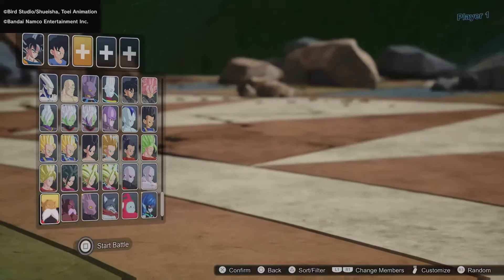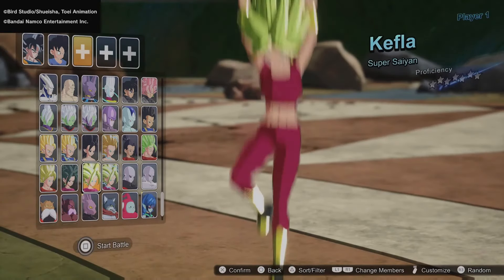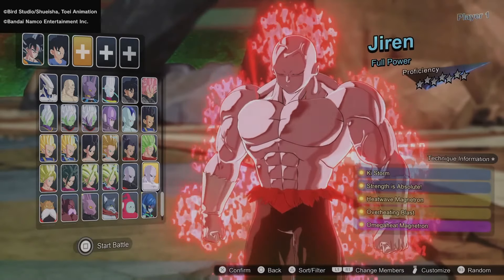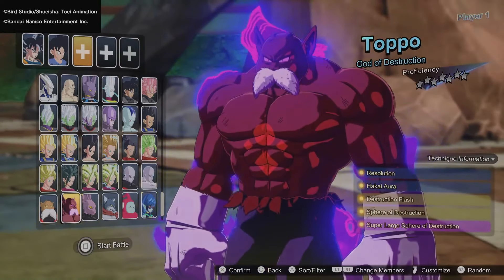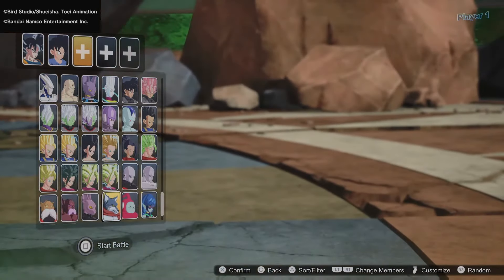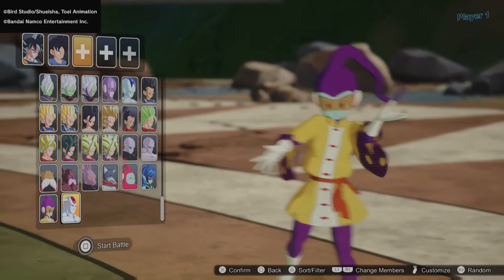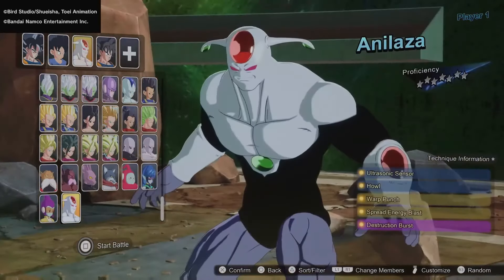We have all of Kale's forms — her Super Saiyan, Berserk form, and Base form. We have Kefla in Super Saiyan and Super Saiyan 2. Then we have Jiren and Jiren Full Power — the aura for Jiren Full Power looks amazing. We also have Toppo and Toppo in his God of Destruction form, Dyspo, and Bergamo, who looks absolutely amazing. Finally, the three love fighters from Universe 2, and Anilaza. That's the full character roster, and it looks absolutely amazing.